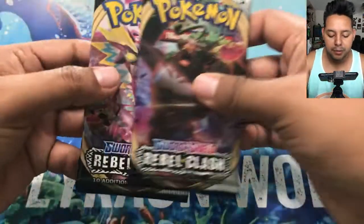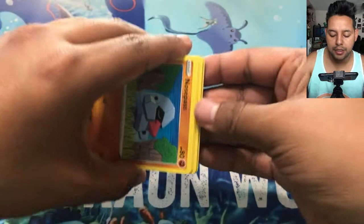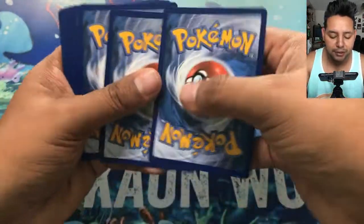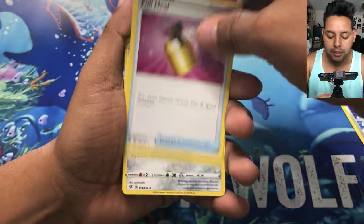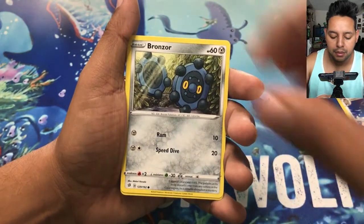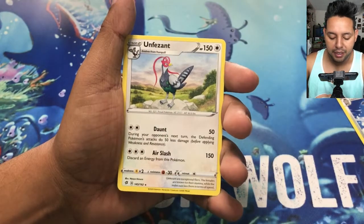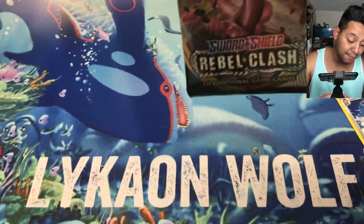Two more packs to go. A siren just passed by — I don't know if you guys heard that. Let's see what we get on this one. Code card, one through four. Fourth pack: Training Court, Dual Blade, Nosepass, Wingull, Bronzor, Toxel, Toxel again — double Toxel. And a Pheasant as our non-holographic rare. Nothing notable here.